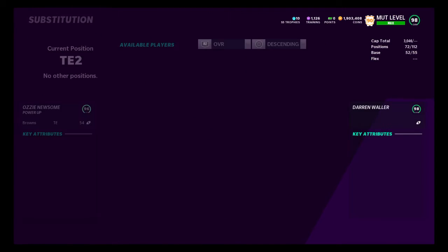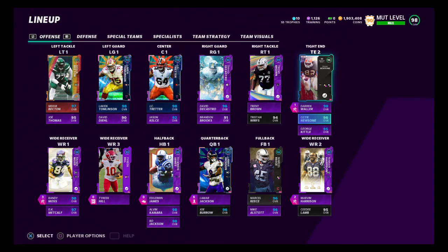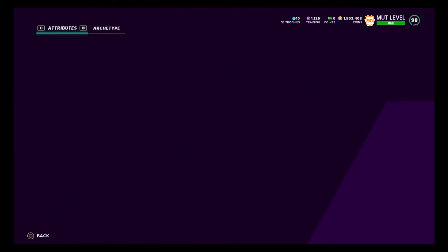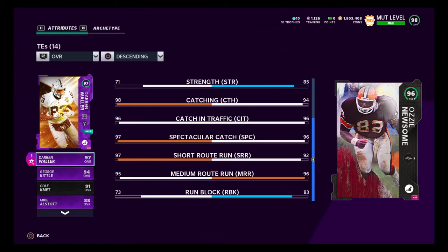This is the Ozzy Newsome right here. I do have him fully powered up — he plays pretty well but you do need some type of ability on him, otherwise he's not going to play like lights out. Darren Waller is a better player than him. He has 93 speed and 85 strength — more strength than Waller but he's small, more of a receiving tight end. He doesn't get open too much against man coverage, so you need an ability on him. His run blocking is 83, so he's good for a depth position.